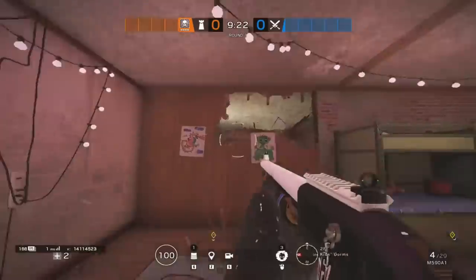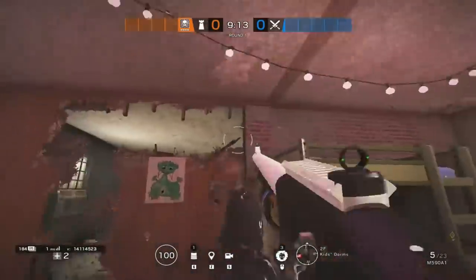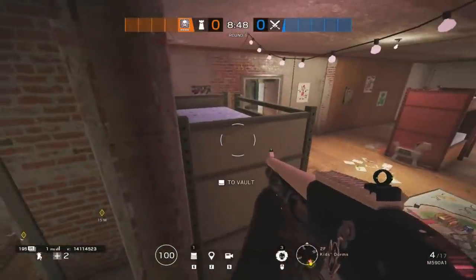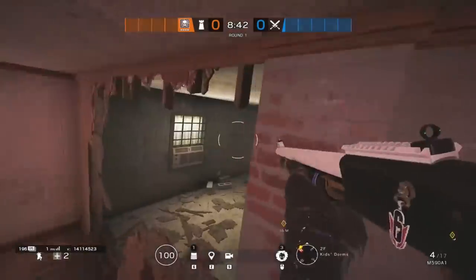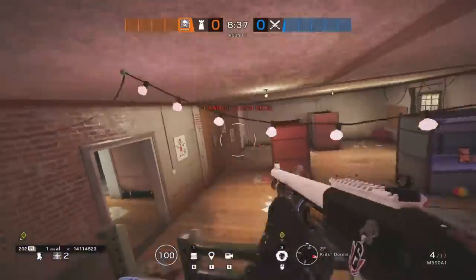This one takes us up into the kids dorm on the top floor of the map. What you need to do here is open the wall at a 90 degree angle with a shotgun, leaving that small section of wall. You can vault onto that little wall and then up on top of the bunk beds inside the room. This will provide the element of surprise — enemies will not expect you to be sitting up there and you can get some really nice angles protecting the site.